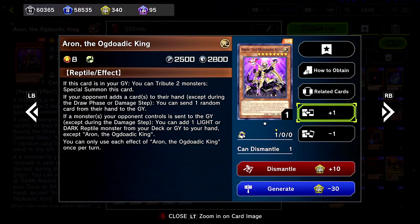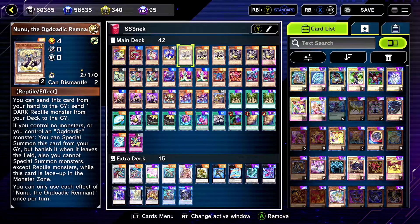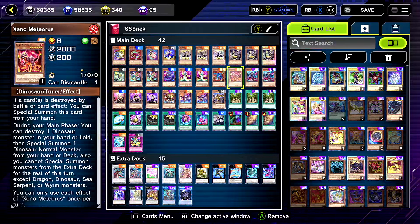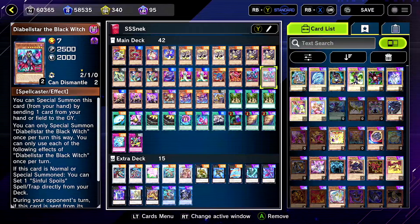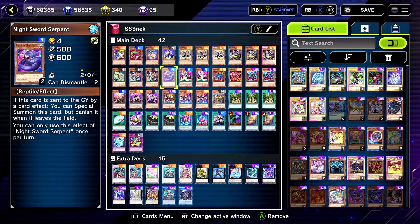Welcome back with our snake deck. This deck has come a long way — I'm going to quickly highlight every card. The only changes are that I upped the Evolsaur count; Wanted got limited to two, so just to even it out a bit more. Still running Volsaur — we love that combo.